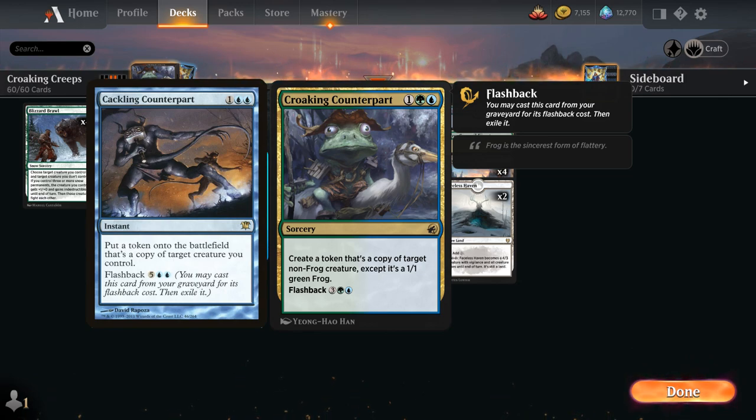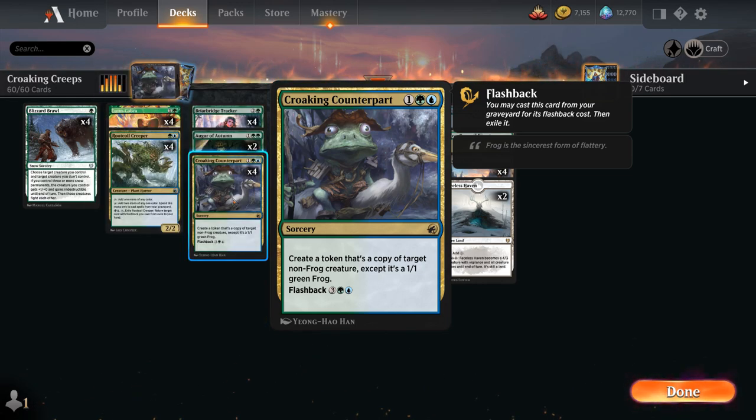We do get a cheaper flashback cost here, and we can also target opposing creatures with our Counterpart. But if we really want to get maximum value out of it, we have to be playing a lot of creatures with powerful Enter the Battlefield abilities, and ideally those creatures also have stat-modifying abilities so we're not simply left with a 1/1 token — and that's what a lot of the deck-building decisions were based on.